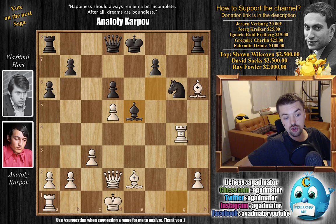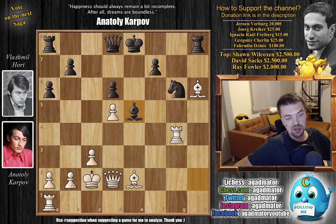It's Rook to G4 — a wonderful Rook lift that prevents Queen to H4, doesn't move the Bishop, so the Rook is still stuck there on H8 with no real prospect, at least for now. You can always shift it over to the Queen side to start an attack if Black manages to castle Queen side. Black should definitely think twice before grabbing the H2 pawn, because White has all the time in the world to get the King to safety and the Rook into the game.